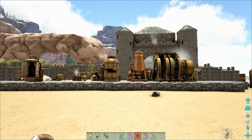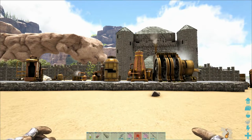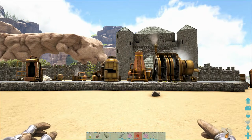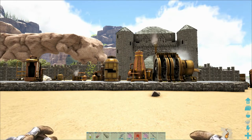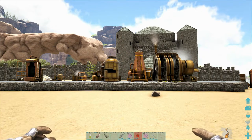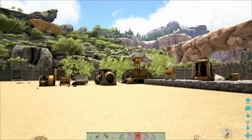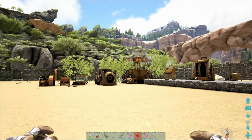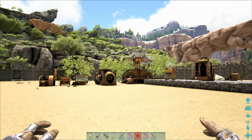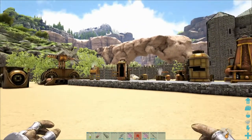Hello everybody, this is Geek Osaurus and today I'm going to talk to you about the miscellaneous structures in the steampunk mod. I define miscellaneous as all the structures except the building structures, the crafting and the refining structures. Those can be found in my other tutorials — I just didn't want to make a tutorial of one hour on every structure.